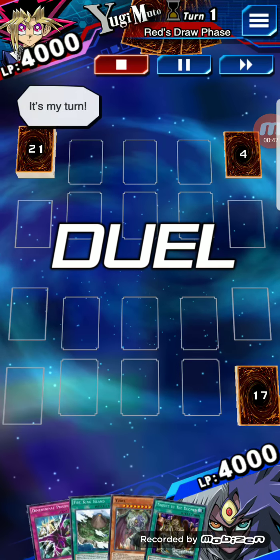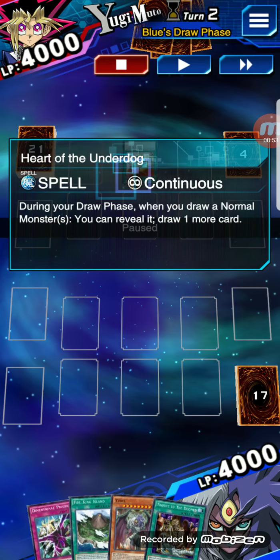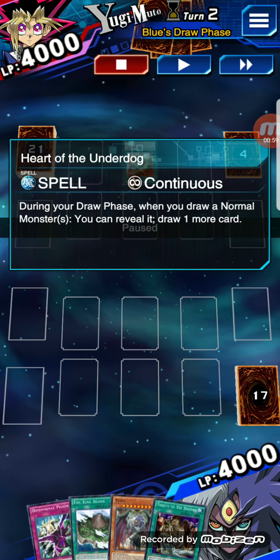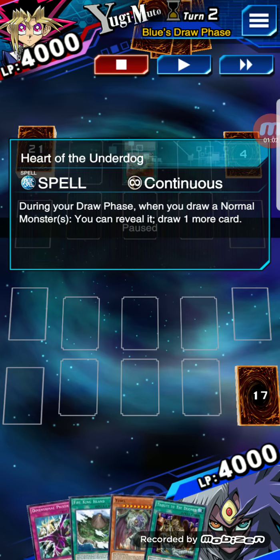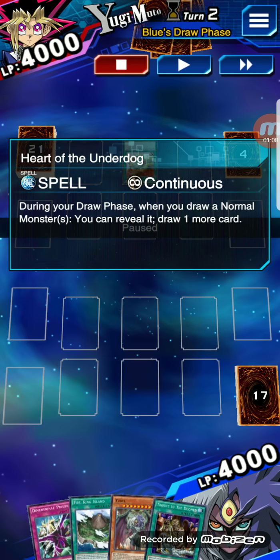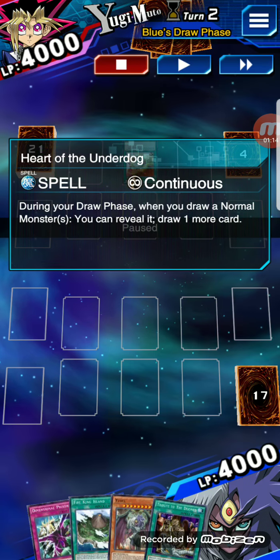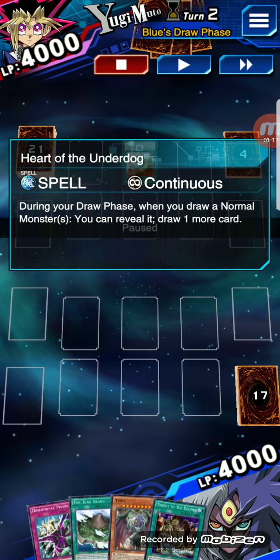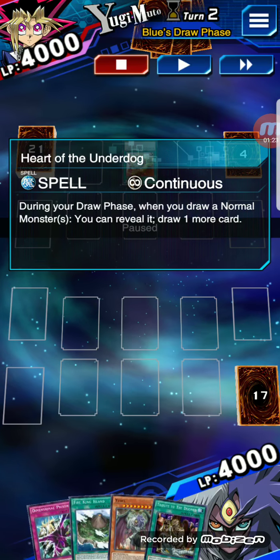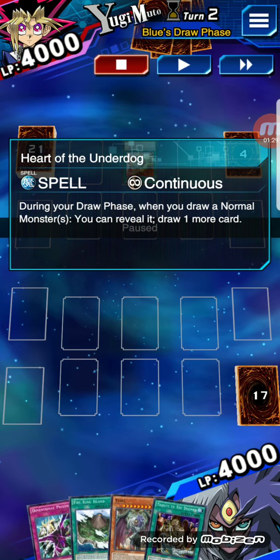One of the really good ways to do that is to use a spell card called Heart of the Underdog, which he does. During your draw phase, when you draw a normal monster, reveal it and you can draw one more card. Of the five Exodia cards, all five of them are normal cards except for the head — the head is an effect card, so that would be the only exception. You get this card by leveling up Joey Wheeler, and for some reason this guy got a hold of two of those cards.